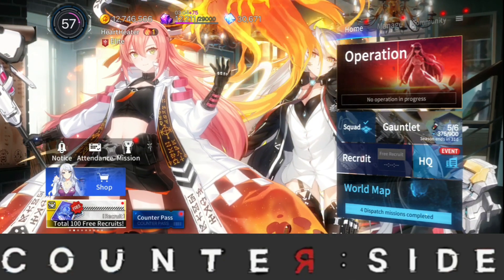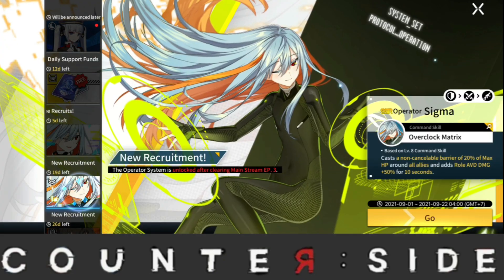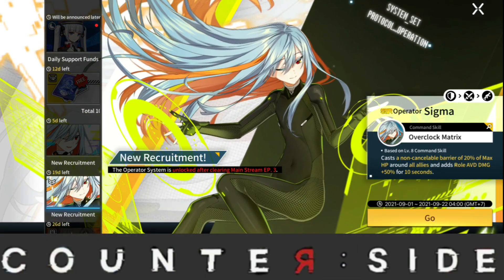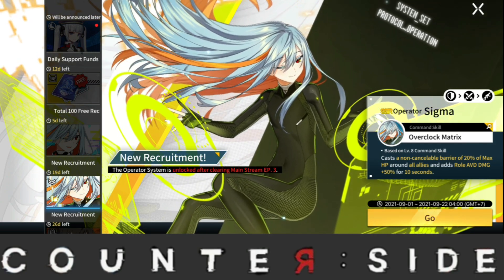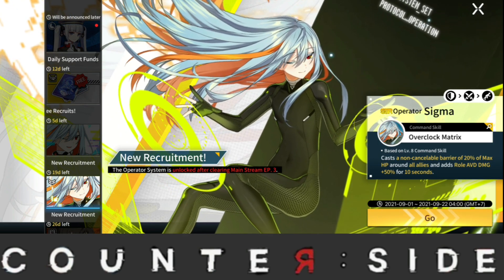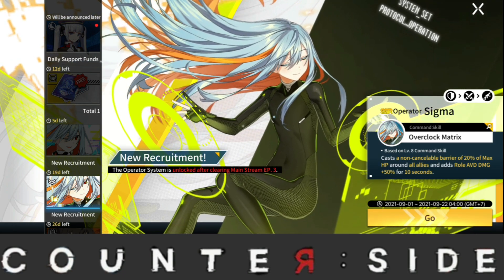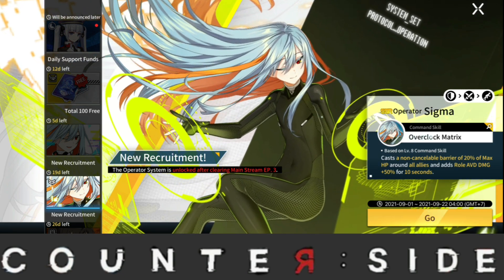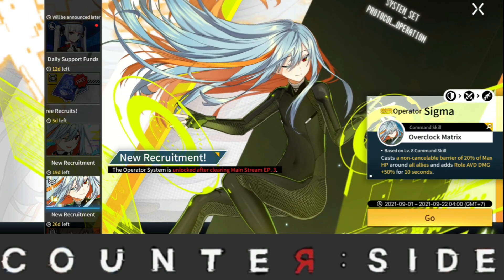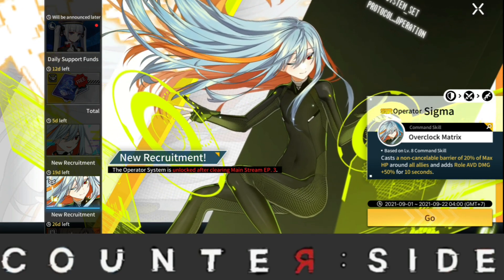We got the brand new operator and luckily for us the brand new operator is Sigma. Sigma is amazing — she is such a fantastic operator and she's going to be very versatile in both PvP and PvE content. Right now you can actually get her just by buying her in the Planet Store. I will be doing one multi on her banner just to see if I can get lucky, and also to get some operator copies I can sell to level up Sigma when I get her.